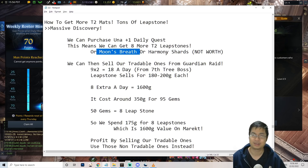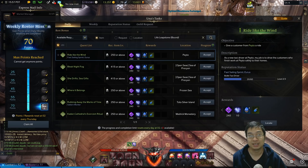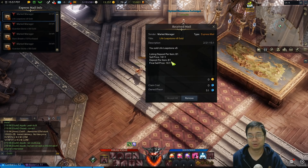This can also give smooth breath or harmony shards but it's not worth it. If you're doing the guardian raids daily, you can get 9 to 18 tradable leapstones a day from the seventh tier boss. That one's pretty easy and each of those sells for about 180 gold on my server — or even higher. I just sold my leapstones for 180 gold.